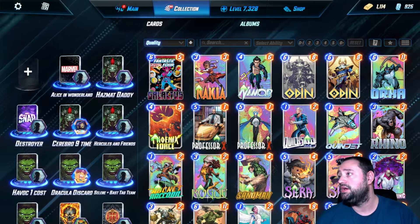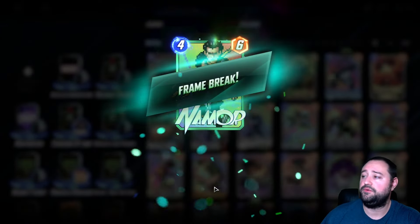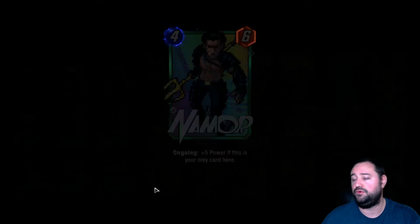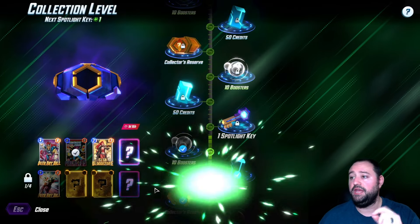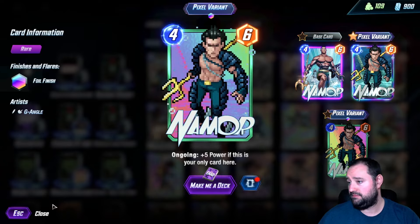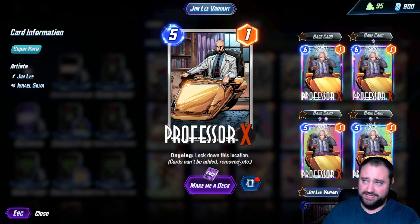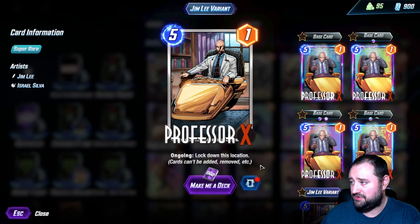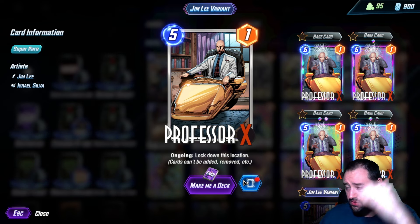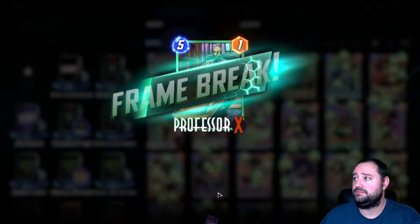Today's video, we are finishing getting our last two frame breaks before we do the spotlight key, and then we're going to jump into a deck build video. If we get Beta Ray Bill, I'm definitely making a Beta Ray Bill deck. By the way, I did just get this Jim Lee variant Professor X from the Planet Hulks season. So let's get it.